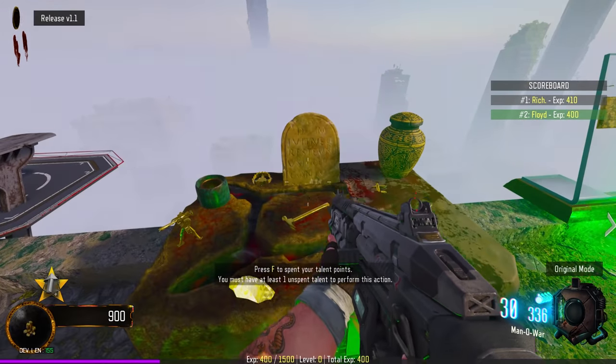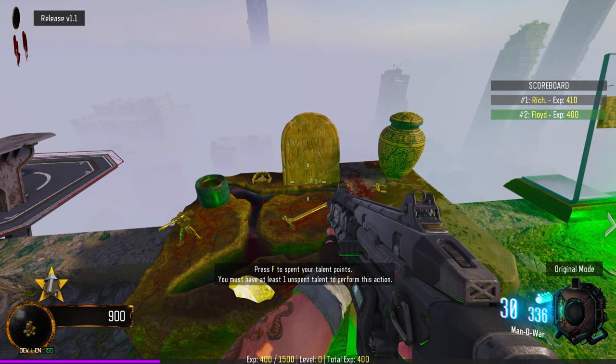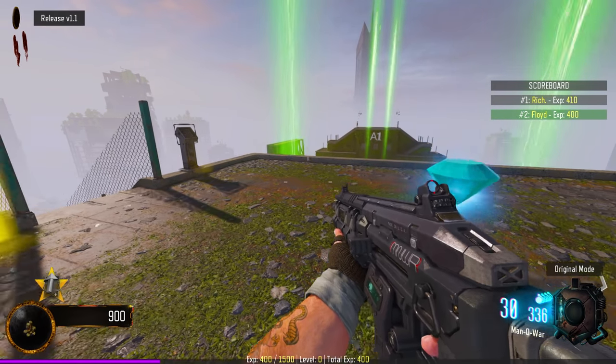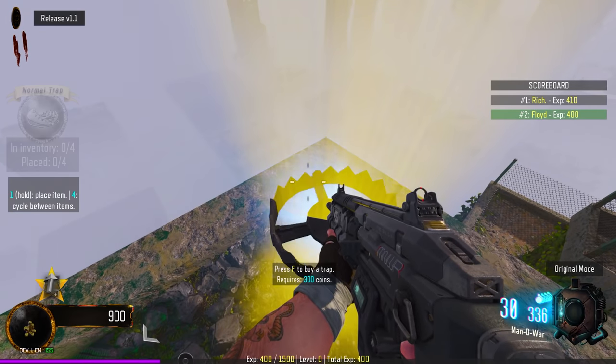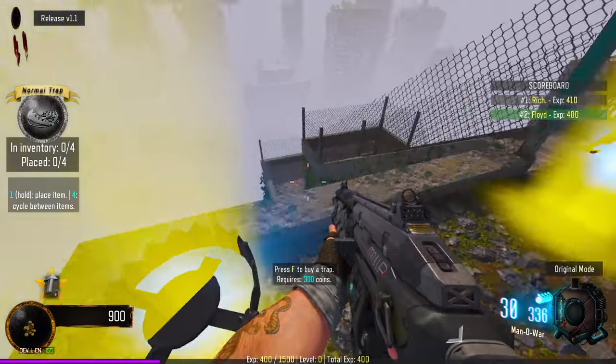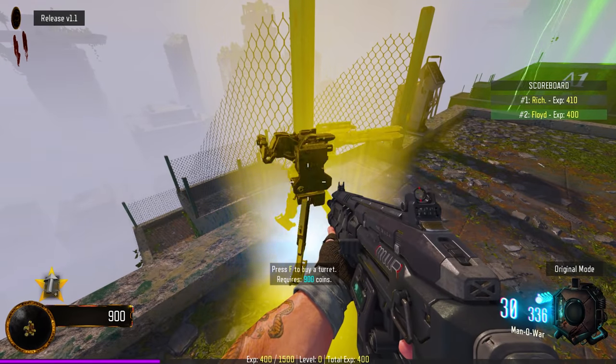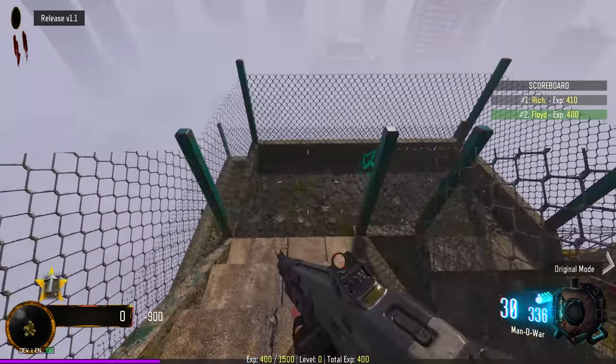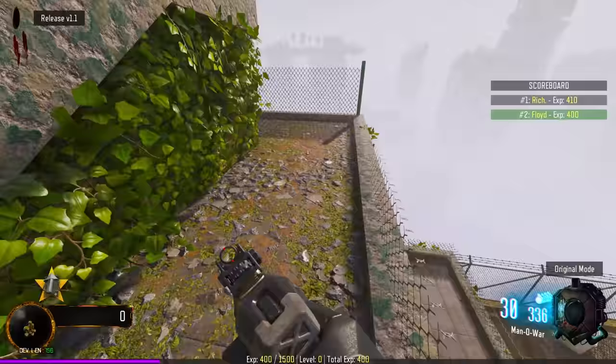I can buy another turret — all right, I got another turret. I'm gonna put that on one of the sides. 900 coins — I can put a turret down too, I guess. Oh you can? Can I upgrade these? Pick up the turret — where'd you put that one? On that side. Yeah, I'm gonna put this one here.